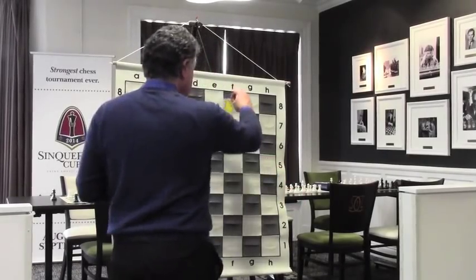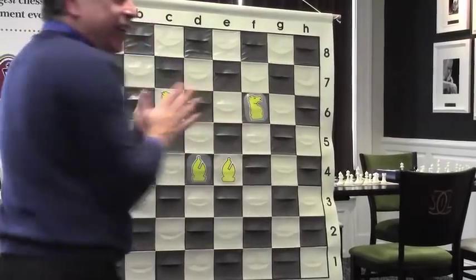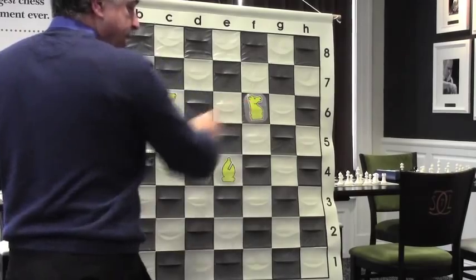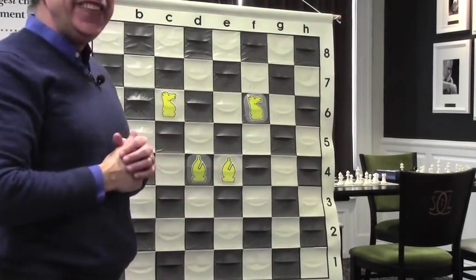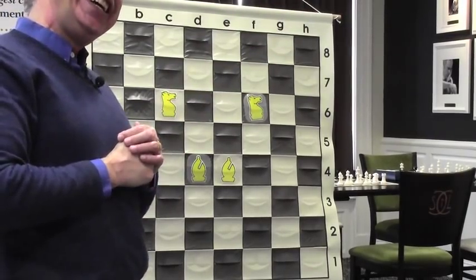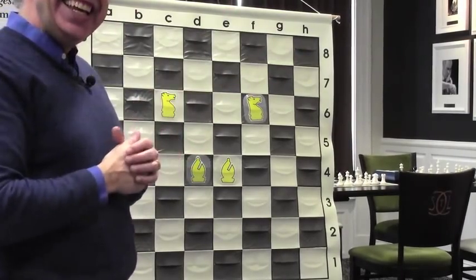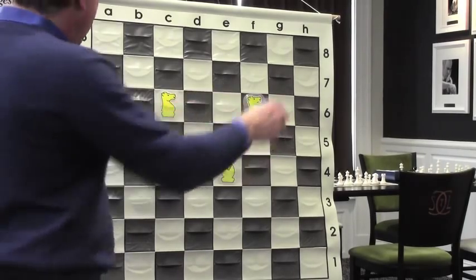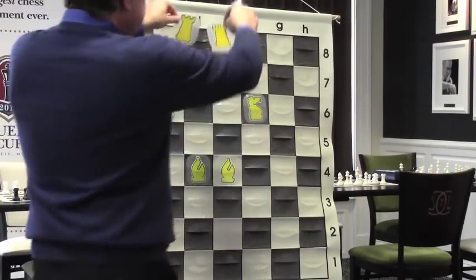You should know where your knights and bishops want to go — these are the best squares for them before you even begin the game. On a really good day, you'd want this position: note the geometry. The bishop on d4 protects the knight on f6. The knight on f6 protects the bishop on e4. The knight on c6 protects the bishop on d4. Everything is protecting each other. The two rooks can go anywhere in my camp and be very effective. The rook on d7 protects the rook on e7, and vice versa. The rooks also protect the bishops.